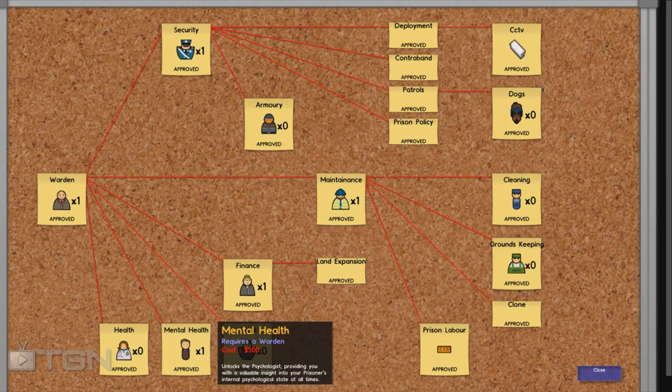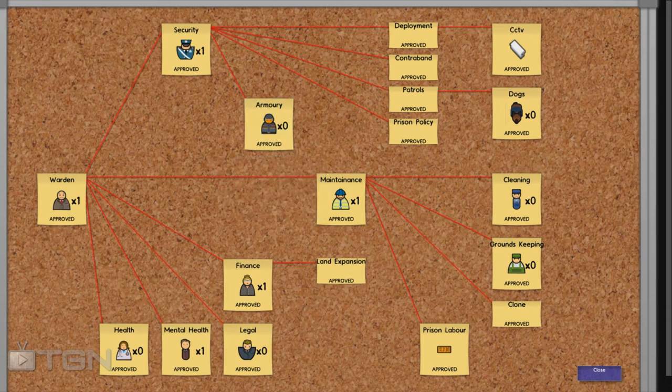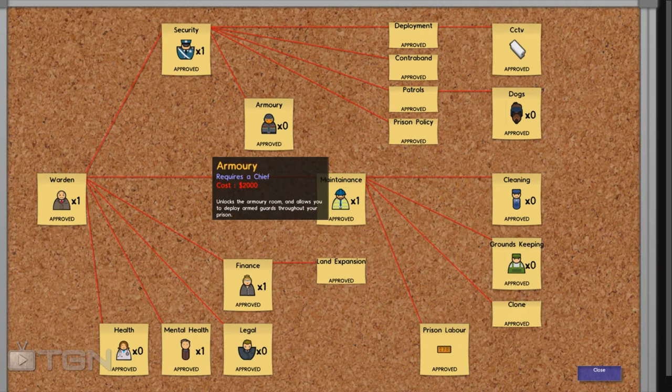I'm going to go to bureaucracy to show you the new research for the armory and the groundkeeping. I think groundkeeping was already there but it was not as useful as now, so it's a good addition to the game.